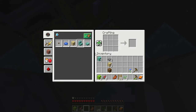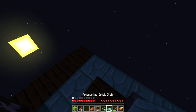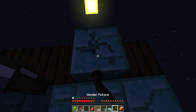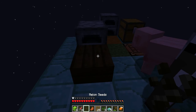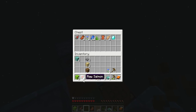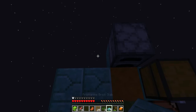I have an idea - we could make with prismarine bricks, prismarine slabs, and with slabs we could expand our island more and get some more stuff. Melon seeds - that could be useful. Let's just expand our island even more.